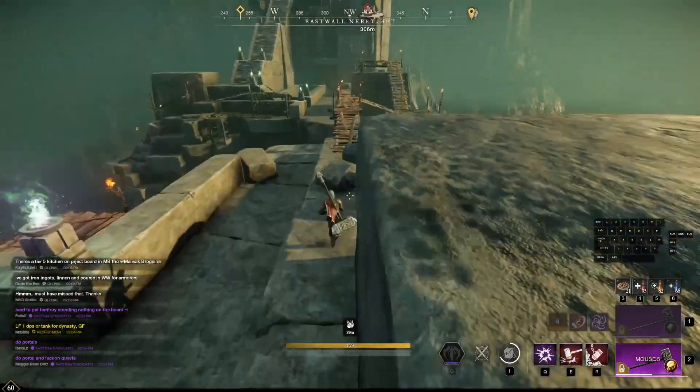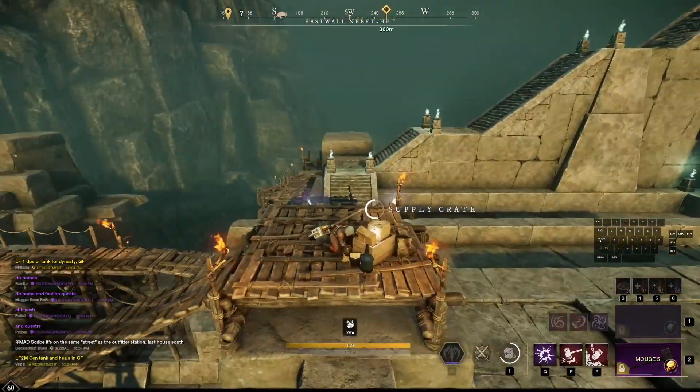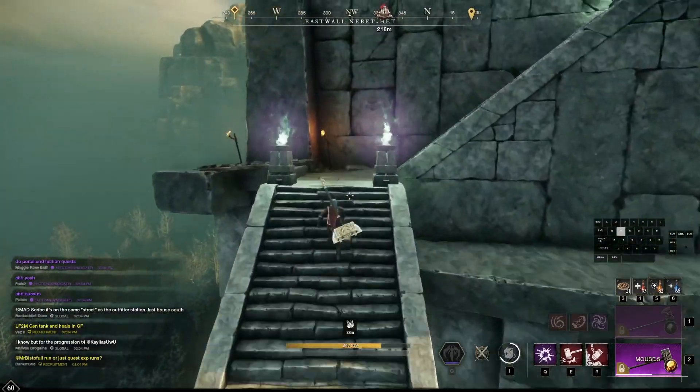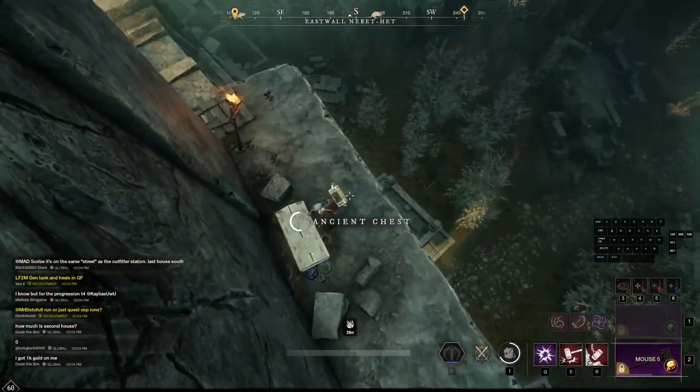Go ahead and run all the way down to the middle part. This middle part is where you get your glyph all the way at the top — you will unlock your glyph for the Wall. So if you've never been here before, you can always use that glyph to fast travel here.